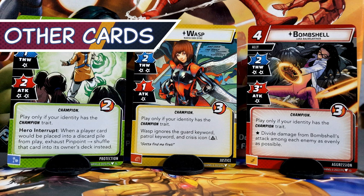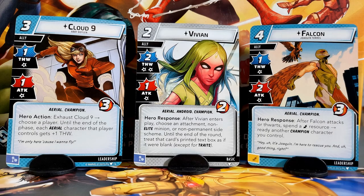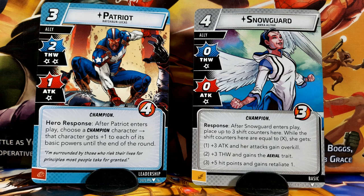Alongside Nova, who is released at the same time, Ironheart comes with a bunch of powerful new aspect and basic cards, this time with a focus on leadership. Cloud9 is a fantastic addition to aerial decks and is able to buff the thwart of a player's whole squadron. It's only fitting that the pack includes some potent aerial allies such as Vivian, who can shut down the effects of a nasty card long enough for you to deal with it. Falcon can help you ready key champions, and Snowguard is one of the most flexible allies released so far — whatever you need, Snowguard can provide it. Patriot further enhances champion characters, and with the release of Nova and Ironheart, the champion keyword has really started to see some potential.